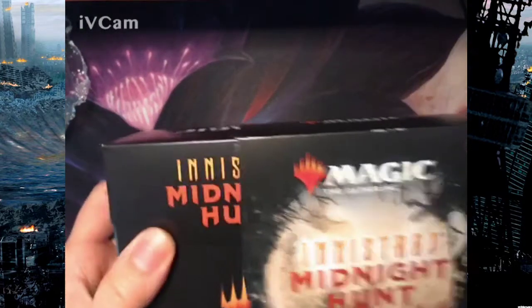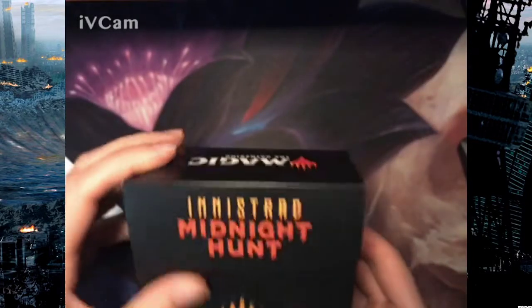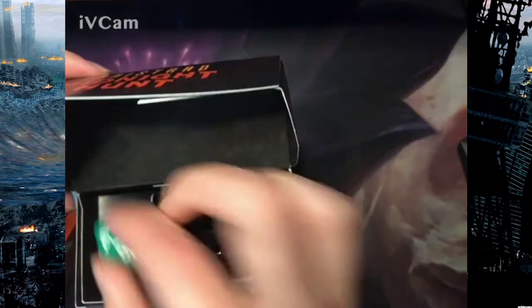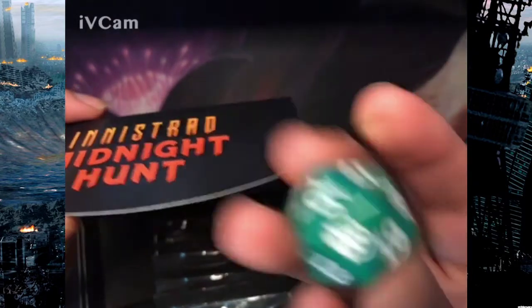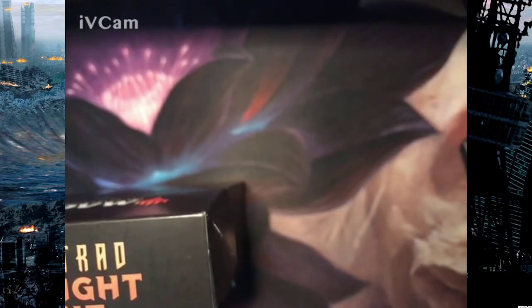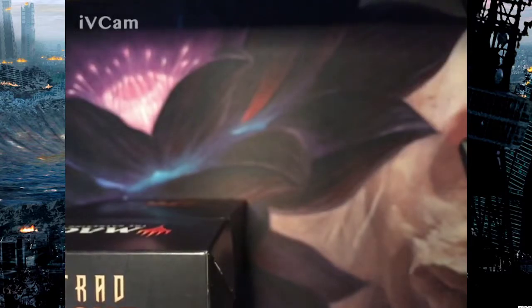Let's slide it open — it's got a nice little box. I need to be careful about the camera. There's the dice; it's got the cool little wolf for the werewolf symbol. Nice.